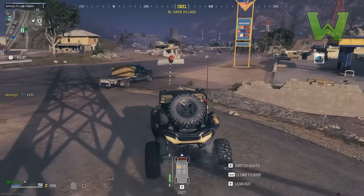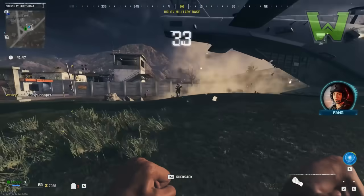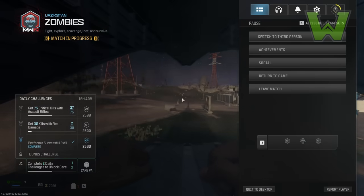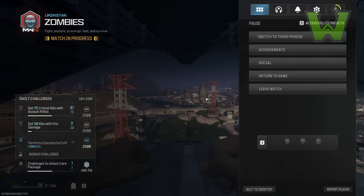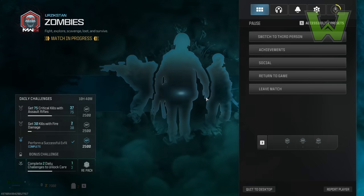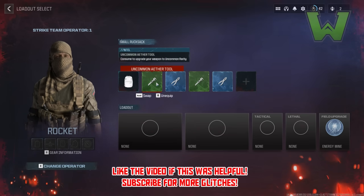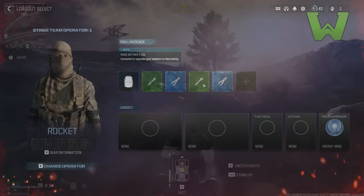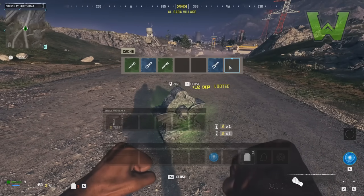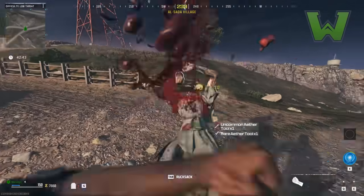Next, find any exfil point. Here at the exfil point is where the magic — the actual duplication — happens. You've picked up your tombstone items and you're extracting. At this point, bring up your menu on Xbox and quit the game, or on PC use Alt+F4. You want to quit the game as soon as you see 'Successful Exfil' — wait about a full second after seeing it, then quit. Coming back, your tombstone is still there and you've clearly duplicated your items.